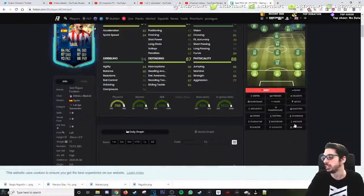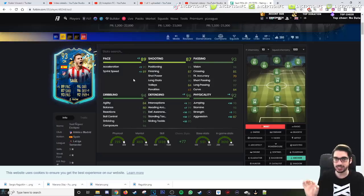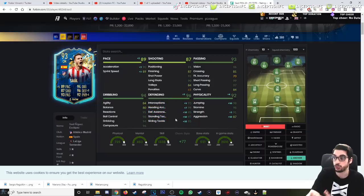If we give him the anchor chemistry style, ladies and gentlemen, he's going to get 90 acceleration with 89 sprint speed. But the physical stats that are improved drastically and are very, very important are strength and aggression, because of the fact that he's six foot tall with a pretty big body type in game - not super stocky, but he's like a tall stocky, if that makes sense. That with the defensive stat increase, when he already has decent dribbling in the CDM position of 4-2-3-1, you're obviously looking at a fantastic card.